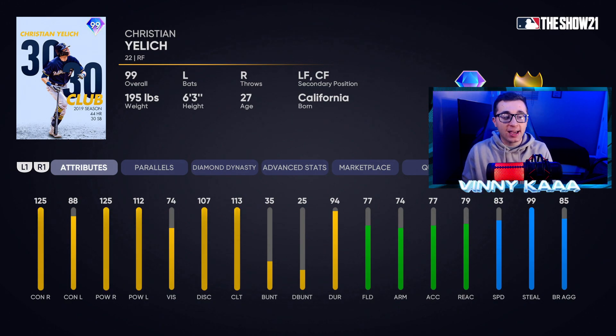As for his lefty hitting stats: 88 contact against lefties, 112 power against lefties, so the power is there. Contact is a little low if you're playing on higher difficulties like Hall of Fame or Legend, which we should be playing on today — should be a Hall of Fame ranked seasons game. Been in a slump at the beginning of ranked seasons but I've been picking it up. We are now at the 700 mark, making our push to World Series. He has solid fielding stats — not great, not bad.